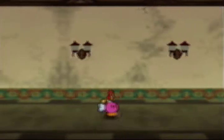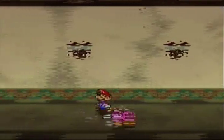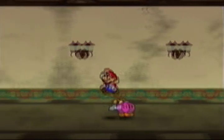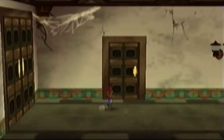Hey everybody, do you know what time it is? It's time for part 4 of chapter 3 of Let's Play Paper Mario, and the last part. We made it here to Tubba Blubba's castle, and in this part I'm thinking I'll be able to probably complete this dungeon, although it is very long and a little tedious because there's only one type of enemy.